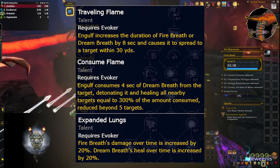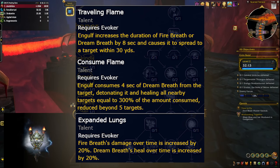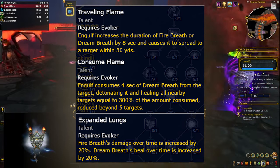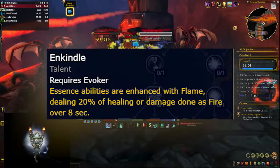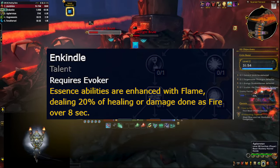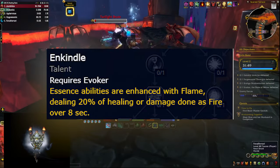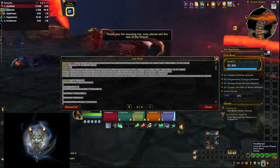The Capstone talent consumes 4 seconds of your Dream Breath on the target to do AOE healing around them. You also get a talent that flat-increases the damage of Fire Breath and the healing of Dream Breath. There's also something called Enkinda which buffs your Essence Burst spells, but it's a bit situational — you either need to be casting Emerald Blossoms to get the healing effect, or single-target Disintegrates for the damage component, and using it with Echo doesn't give you much benefit.